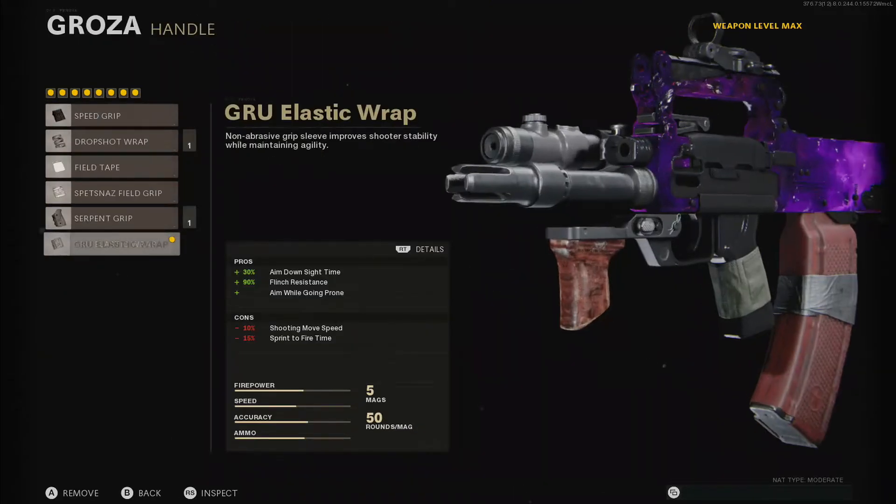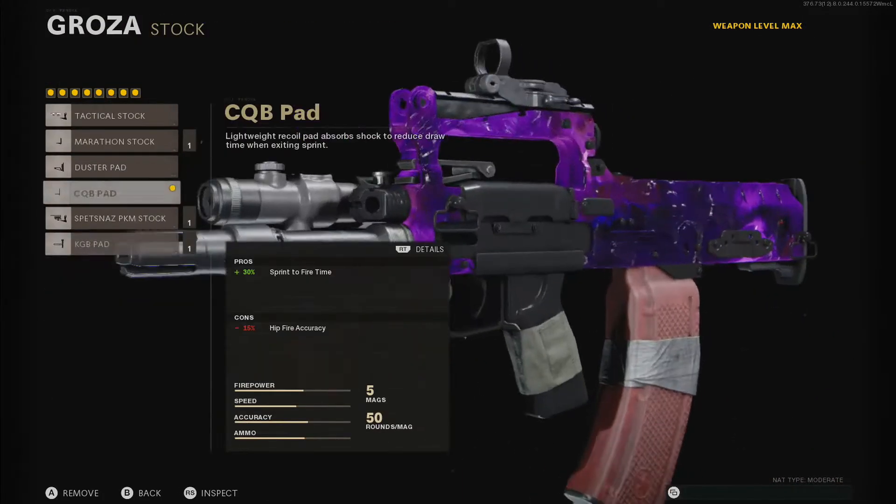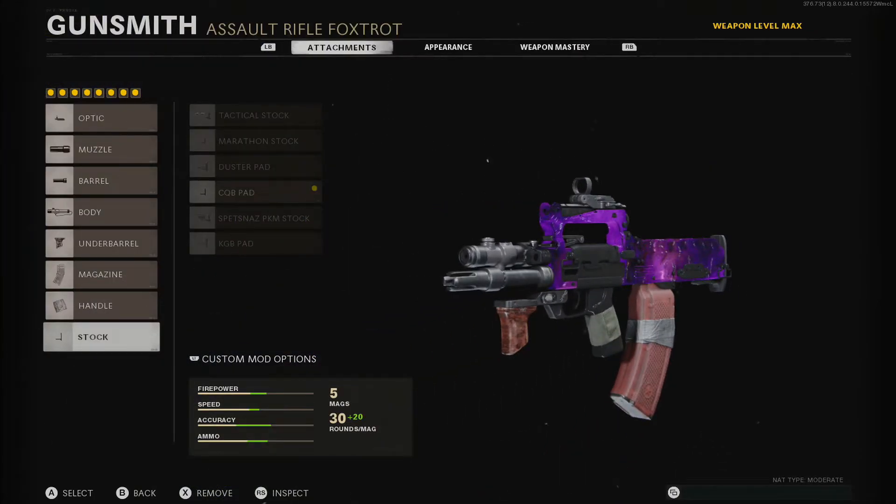I'm running the handle, which is the GRU Elastic Wrap. It helps reduce the ADS speed by 30%, which is really useful — it makes it much quicker. And finally, I'm running the stock, which is the CQB Pad for sprint-to-fire time by 30%. So there you go, that's the full class.